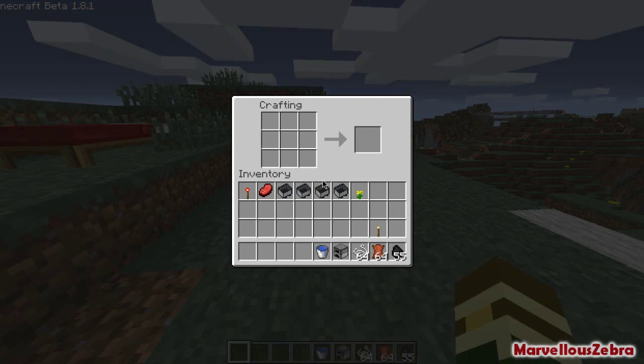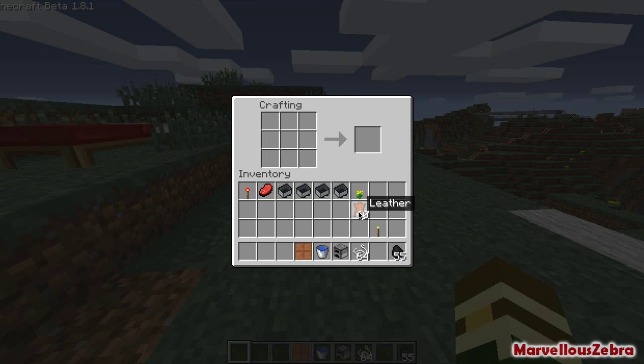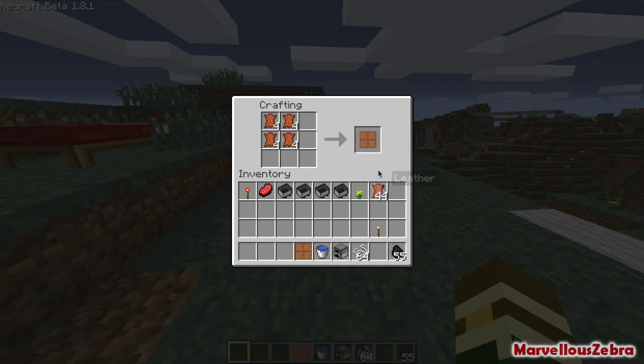So let's get on to how we're going to make them. First of all you need a leather sheet — to make that you use four of those. So we've got a leather sheet and you need five of them I think, so we have five of those.